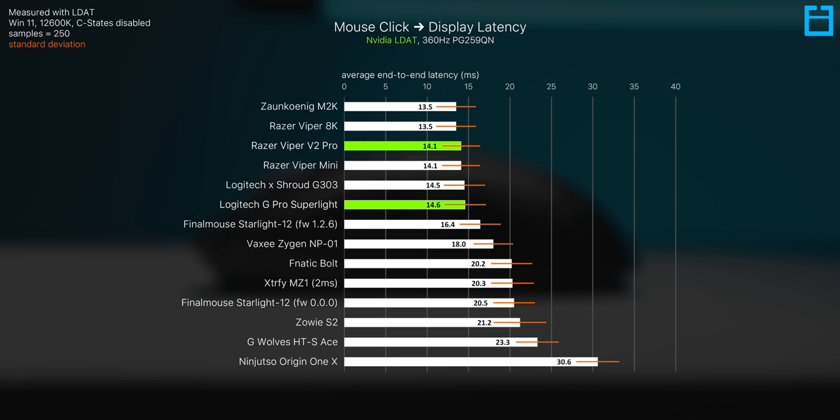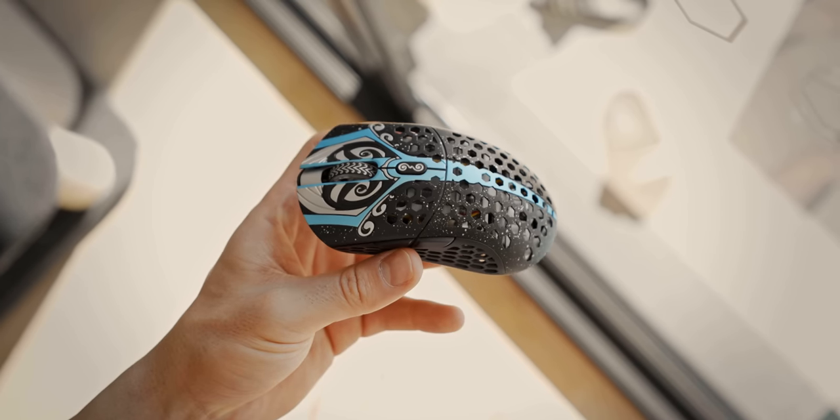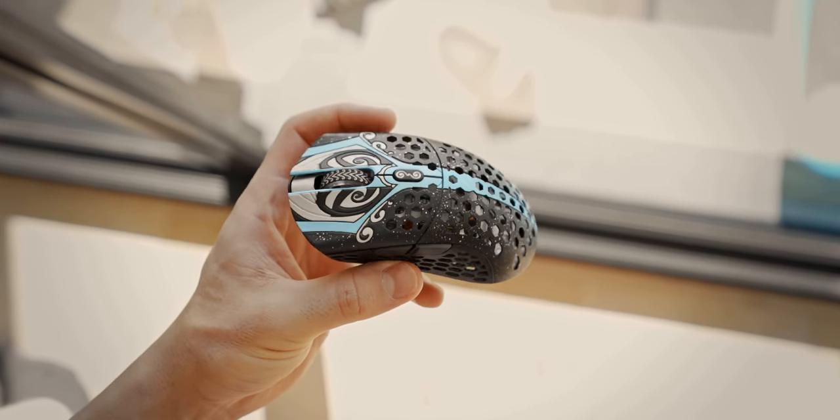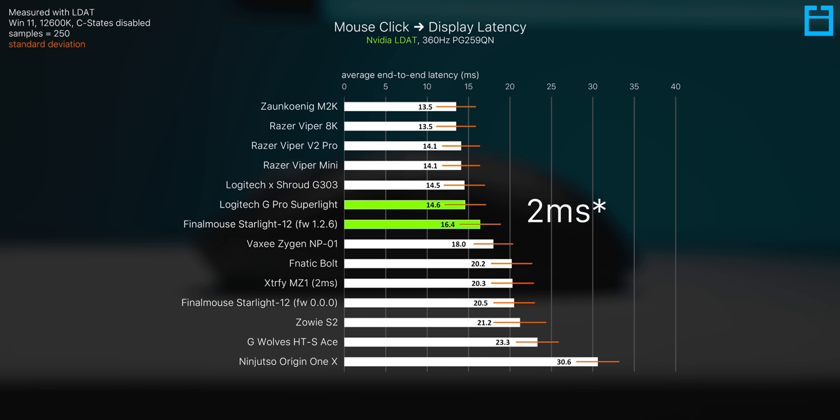The Razer Viper V2 Pro seems to have a slight edge on the Superlight — about half a millisecond on average — likely due to the optical switches. The only way to get faster click response is to increase polling rate, as shown by the Viper 8K and the Zawn-Koenig M2K, both using 8,000Hz polling. As for the Final Mouse Starlight 12, despite their claims of fastest click response, I kept getting the same results: the Starlight 12 is about 4ms slower than the Superlight and V2 Pro.